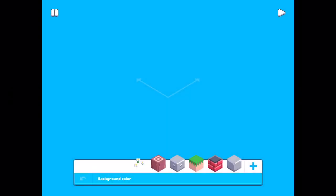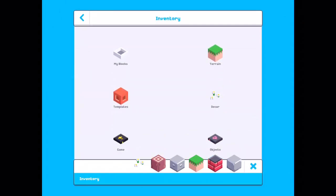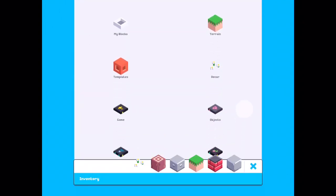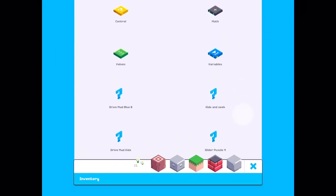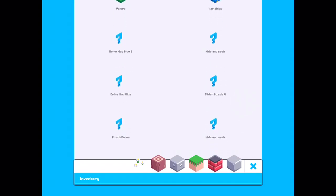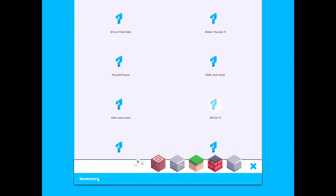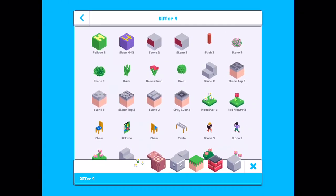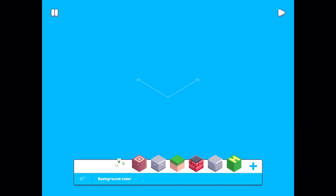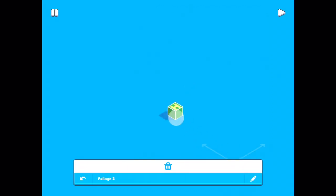And now we are going to see if we can find the house. Press the plus button and go to the inventory. Let's find Differ9 — that's the name of the house game. Differ9. And all the blocks from Differ9. And at the top, a green box with an H on it. Press it.